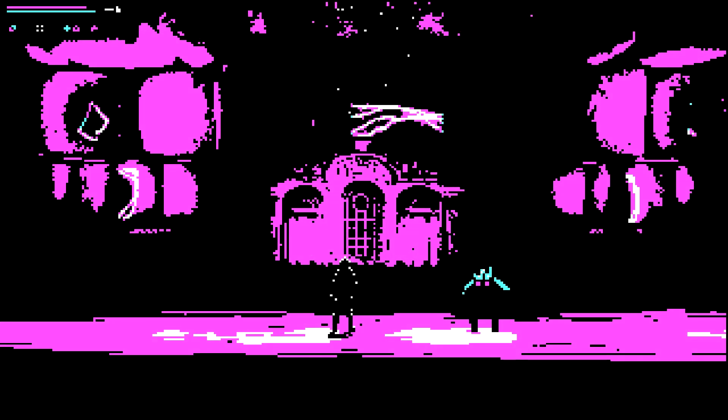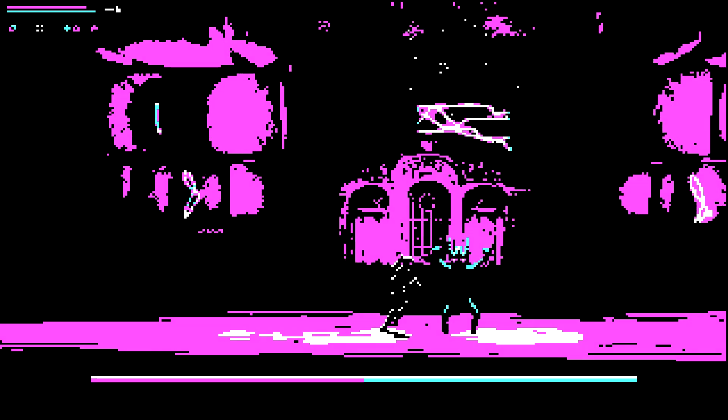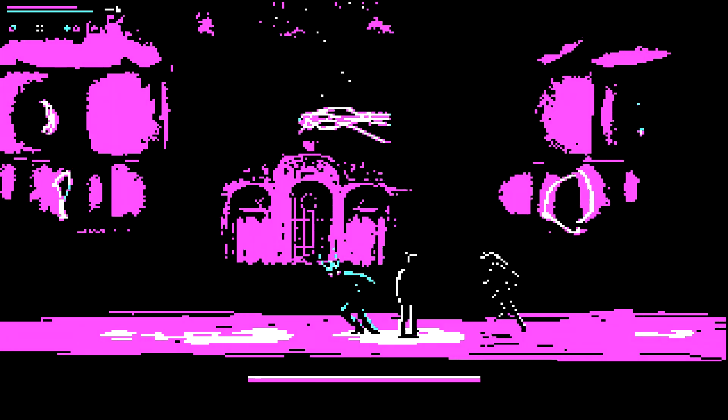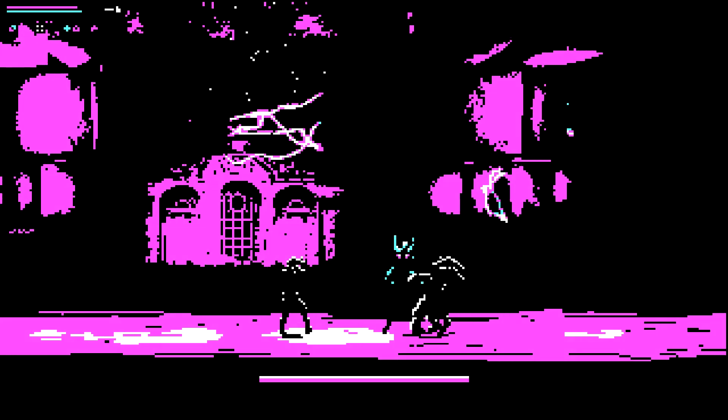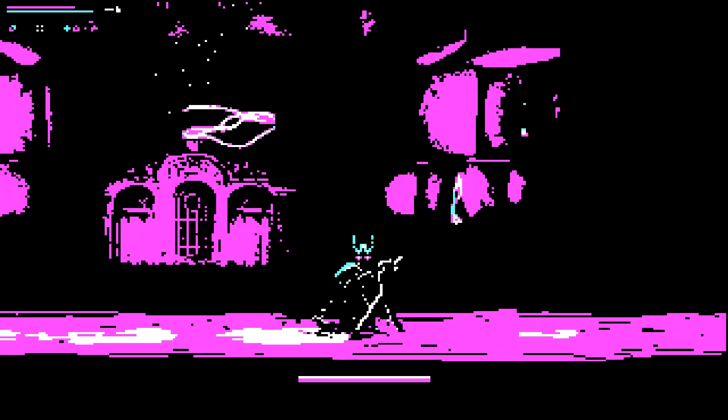Bosses in the Eternal Castle are each unique, but the developer could have used them to tie into the story a little better. Most of the time, you simply walk into a room and fight — there's no lead-in or explanation, which makes it tougher to understand who you're fighting in the first place. The bosses also felt a little easier than some of the actual stages, since the dodge roll mechanic is so useful. However, there's also a stamina meter that exhausts after attacks and actions, so that usually plays a more significant role in the difficulty of the boss.